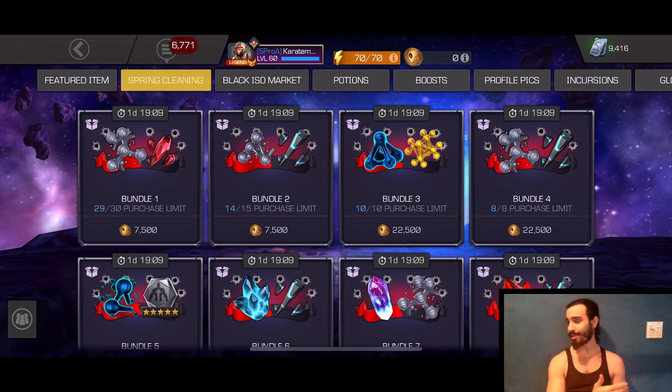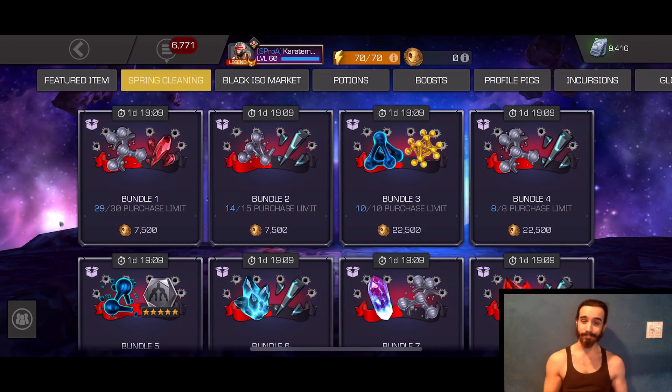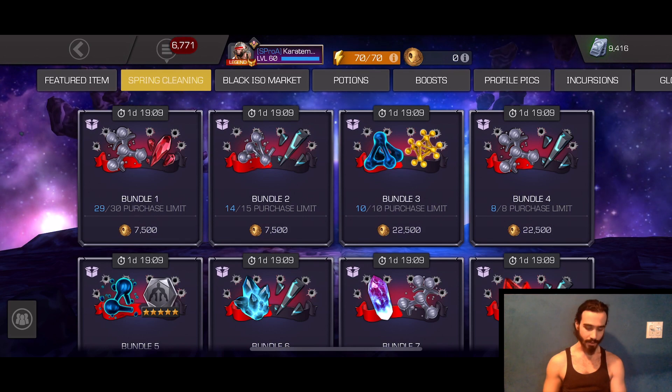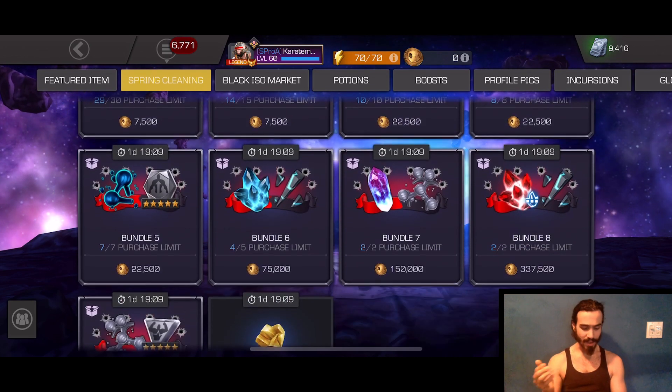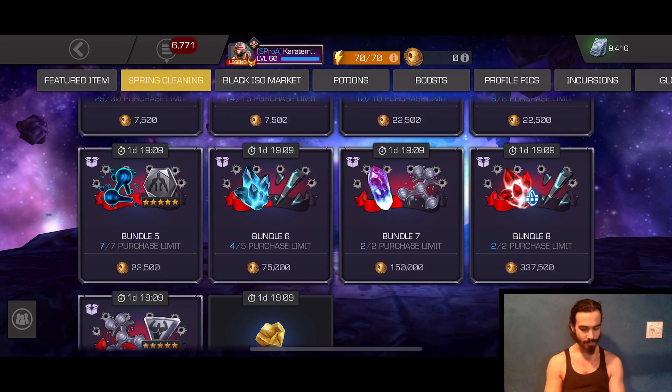However, $50 for a one-out-of-six RNG gamble, I'm not in the mood for that today. But if you are in that position, this is very good value. Tier 5 Class Catalyst remains the rarest resource in the entire game, and if you're close to one, this is probably one you want to have your eye on — plus a third of a Tier 5 Basic for $50.